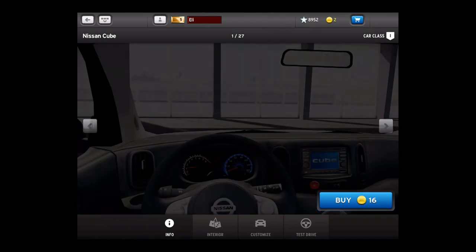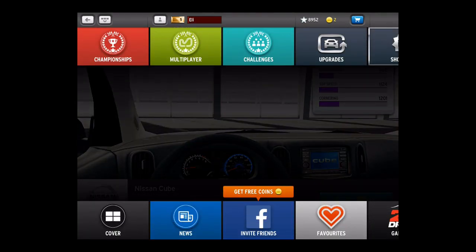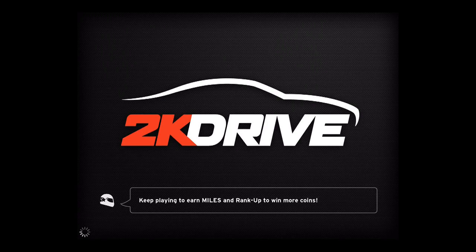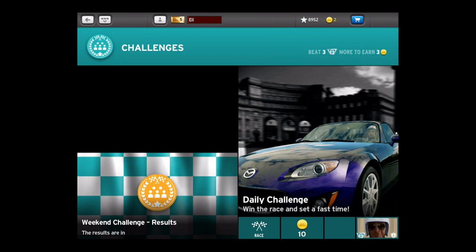Here's another neat thing about this — you can hit the interior button and check out the interior of any of the cars in the showroom. Wow, they spent a lot of time. I thought that was kind of neat, because I was always like, oh, I wonder what a Nissan Cube inside looks like. So let's go to challenges. I think I'm trying to find the crazy game modes, which I found when I was playing by myself before, I swear. They're in here somewhere.